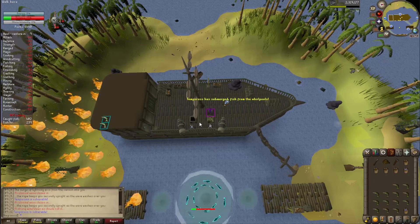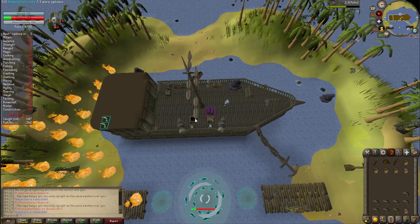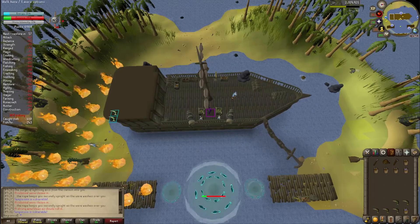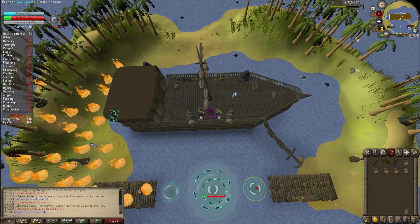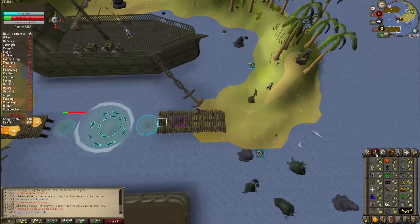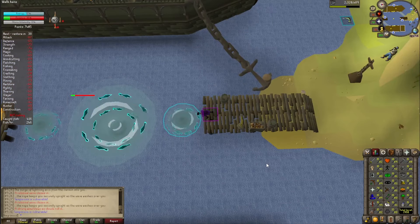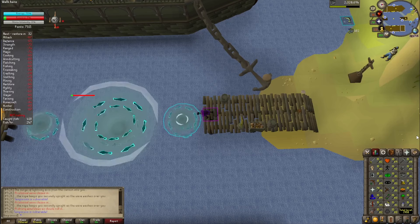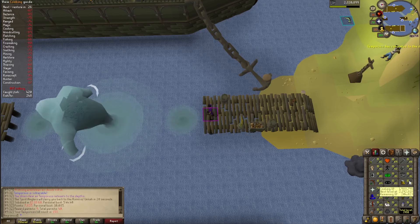For this one, about halfway through your inventory, you want to load the second crate just in case Tempoross rises again - but he shouldn't. On the last fish, run on down to fish from the whirlpool. And we have killed Tempoross with only level 15 fishing.